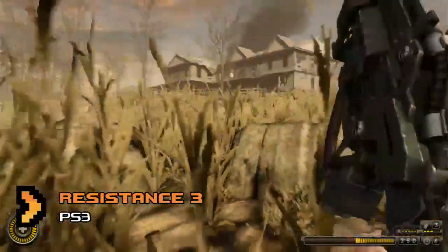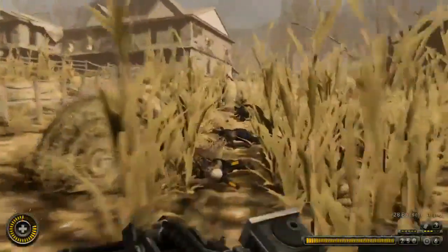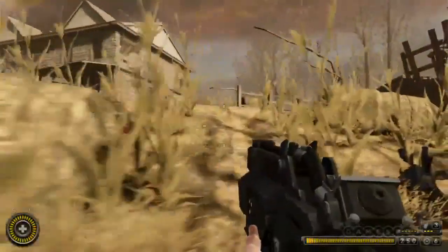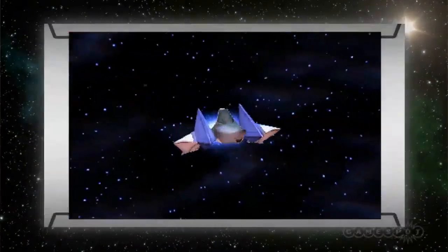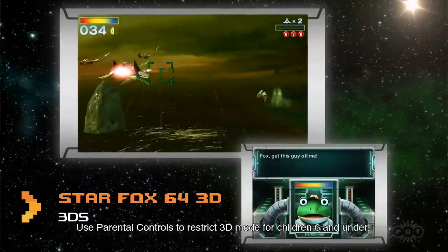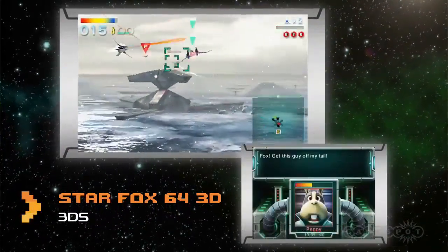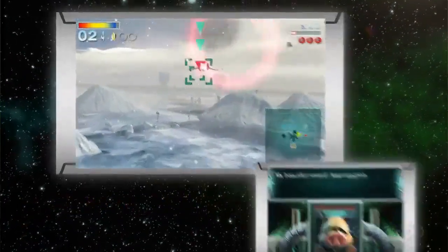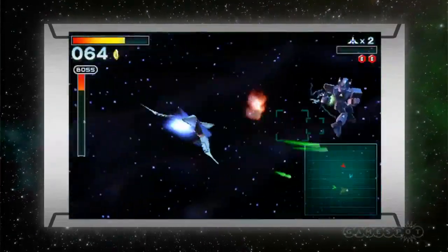Resistance 3 hit shops alongside the others. It's set in 1957, four years after Resistance 2, when all surviving humans have gone to ground hiding from the parasitic Chimera menace. We gave it an 8.5, which makes it a great game. And if you've been craving something new for your 3DS, how about StarFox 64 3D — a remake of the 1997 N64 title, jazzed up with stereoscopic visuals and the option to steer your Arwing starfighter by tilting the 3DS. Do a barrel roll.